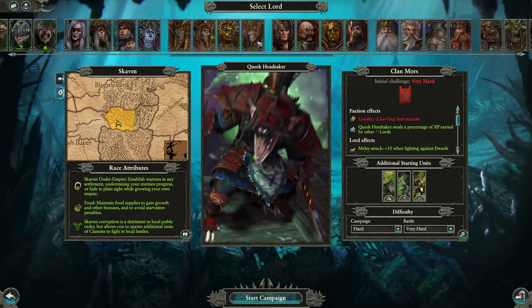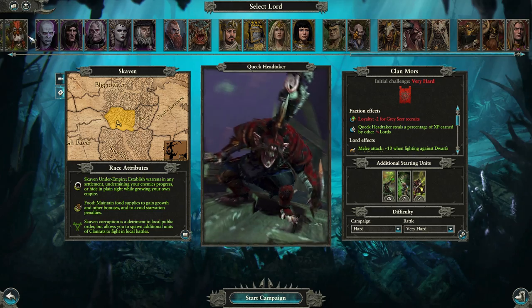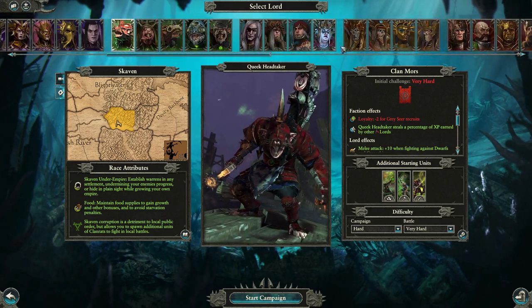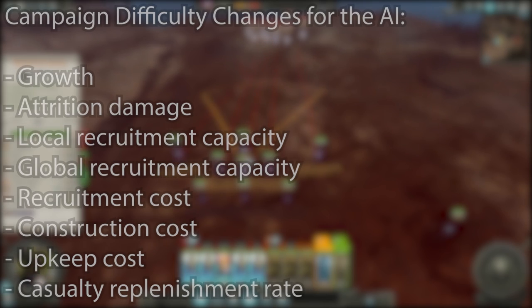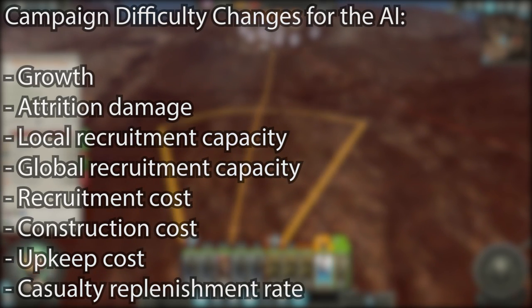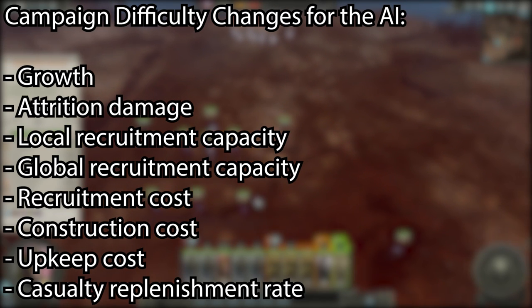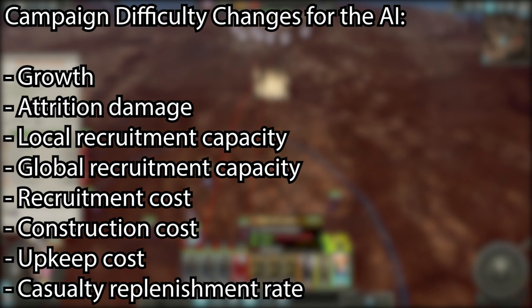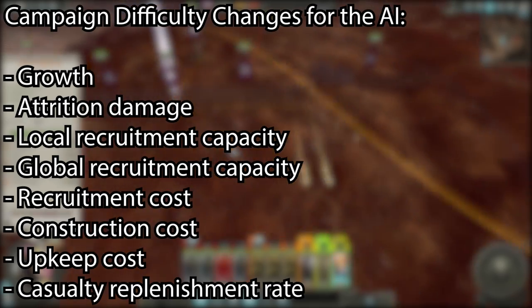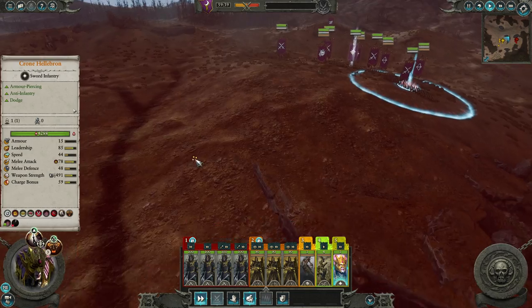First up are changes that affect the AI. These numbers go from easy to legendary, so the first number you see will be from easy, then normal, hard, very hard, and finally legendary. The major things that get affected are growth, attrition damage, local recruitment capacity, global recruitment capacity, recruitment cost, construction cost, upkeep cost, and casualty replenishment rate. Now we know what changes, but by how much and how does it impact your campaign?